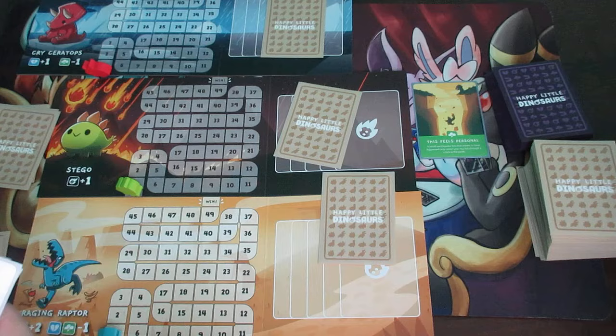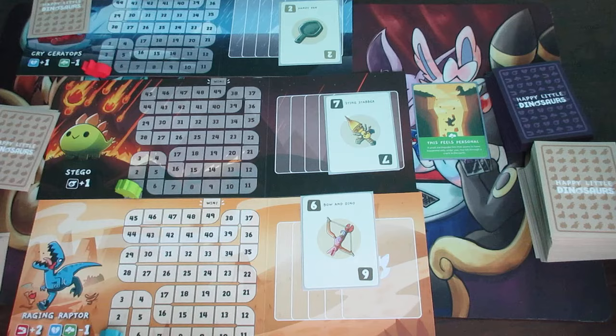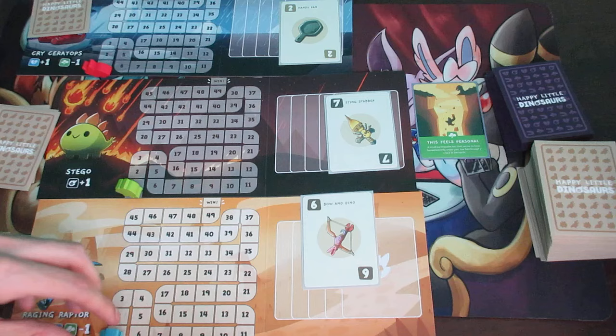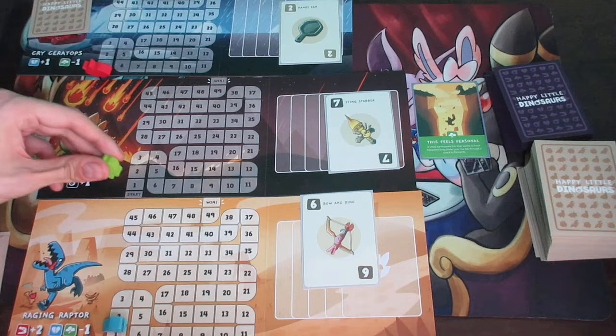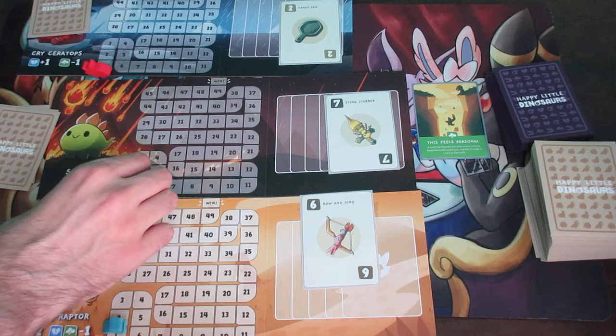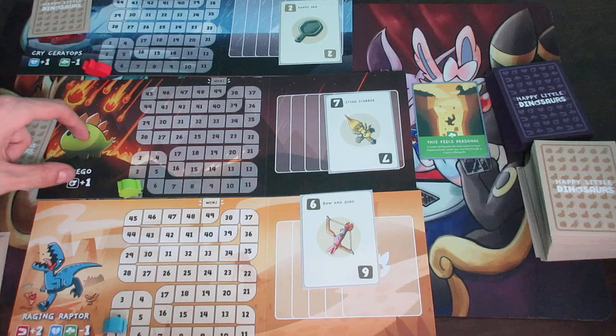Once every player has placed a card face down, everyone reveals simultaneously. The player with the highest number wins the round and advances their dinosaur meeple that many spaces forward equal to their score. For example, if the highest score is seven, that player moves up seven spaces. Only 43 more and that player wins the game. However, it's not that simple — card effects, dinosaur bonuses, and instants all come into play.